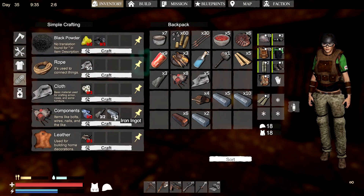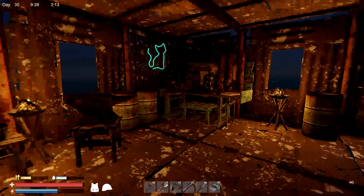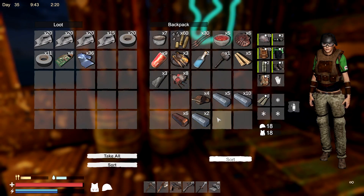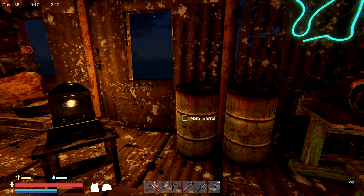Here it is - components. It takes an ingot and rubber and glass to make components. I'm not willing to spend any of those things on that stuff. We used up the rubber we just found.